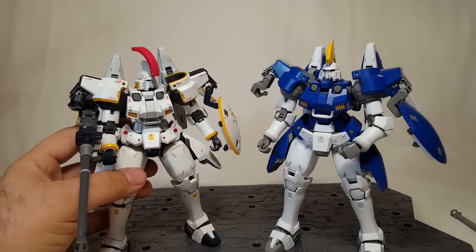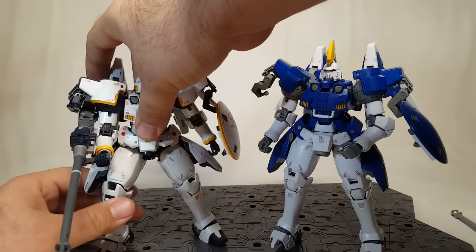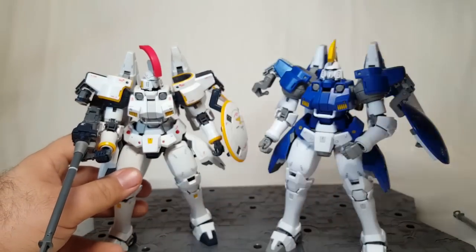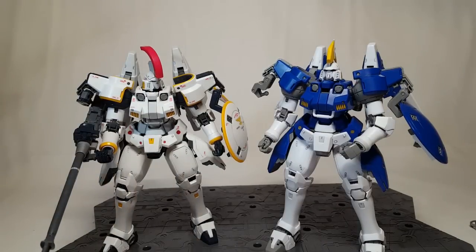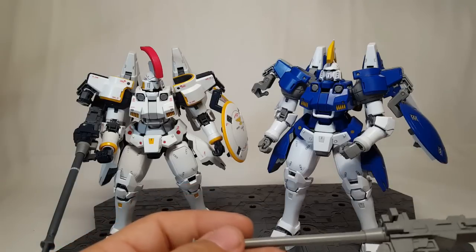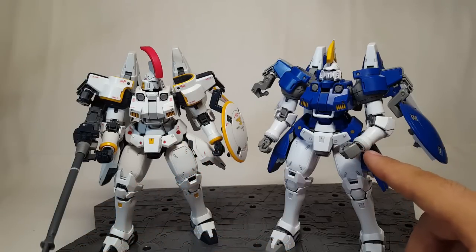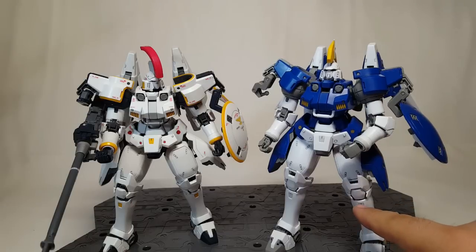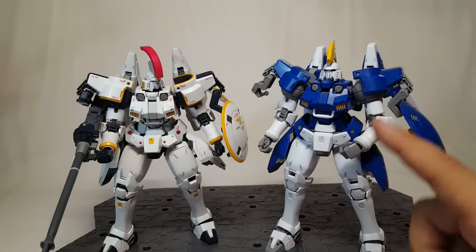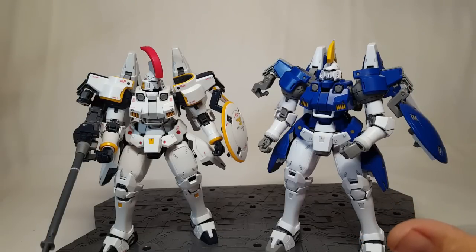Bring in the Tallgeese One for comparison. By this point in the series the original Tallgeese had already been destroyed and Treize wanted to keep that legacy going so he made himself his own. That's why we get the Tallgeese Two and why it's obviously so very different - these are Treize's colors. I just wanted to show off the comparison so you really see the details that get lost. Anything that was yellow on the original is now a very super light gray that almost shows up white. The darker blues and frames ended up turning into just pale gray, which is ugly in my opinion.